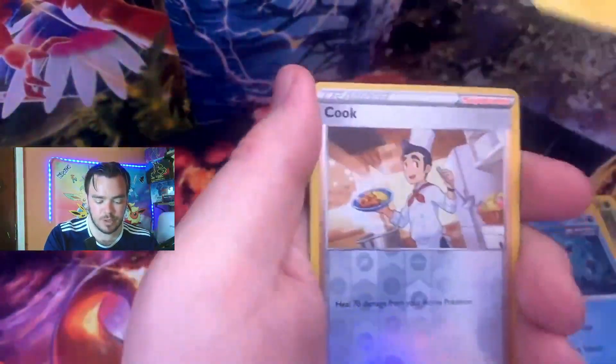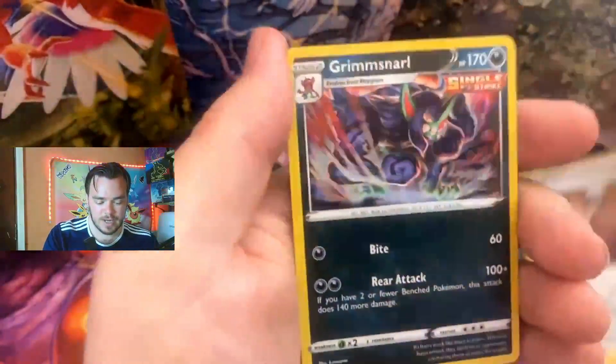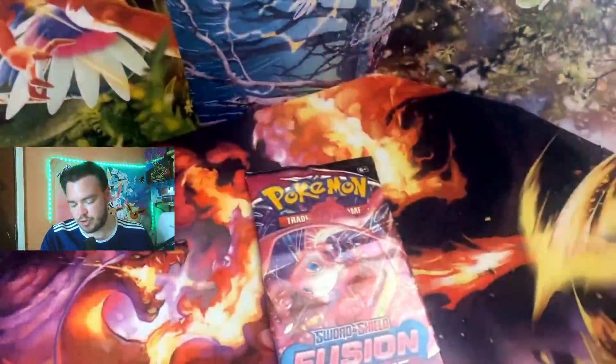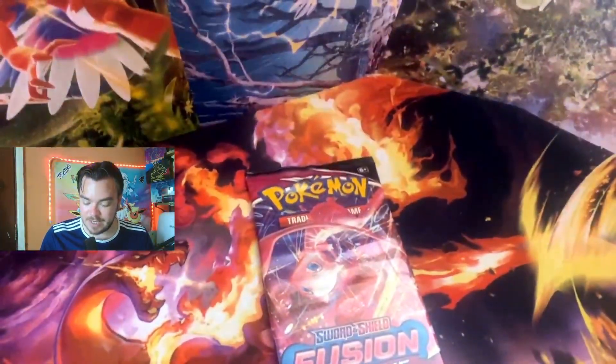More Peco, Eevee, Shelter looking extremely angry there, Voltorb — into a reverse Croconaw — into a holographic Grimmsnarl. So we do get the holographic with Fusion Strike, but it's a tough video overall.